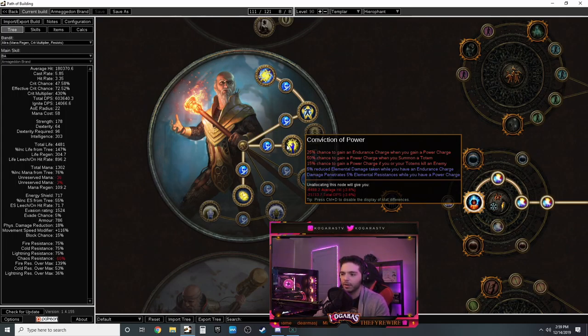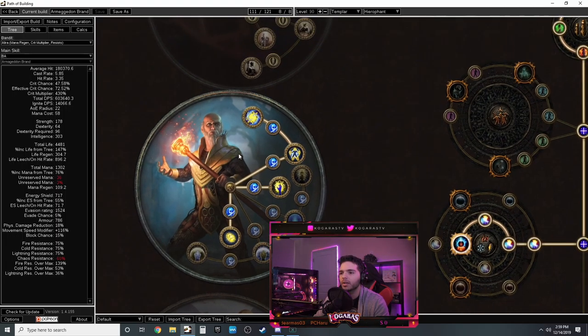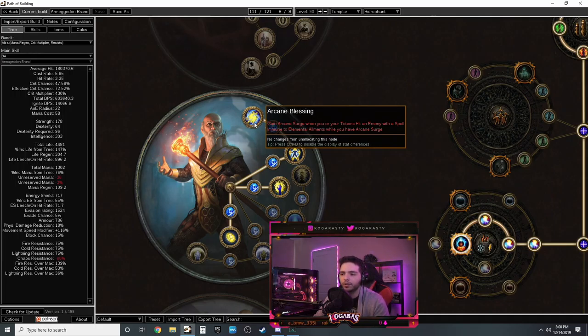Conviction of Power gives you endurance charges when you get a power charge, 25% chance to get a power charge when you summon a totem. Unfortunately because of Runebinder we're not using totems - doubling your damage is more important. But brands are considered kills by you, so when a brand kills something you have 50% chance to get a power charge, and then that 15% chance to get a power charge now has a 25% chance to get an endurance charge. While mapping you'll have power and endurance charges.